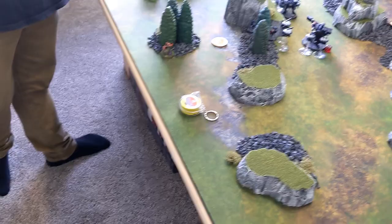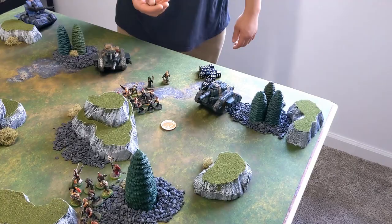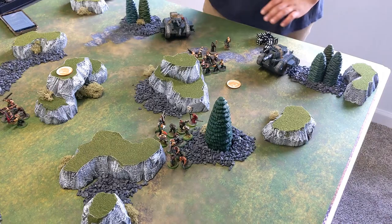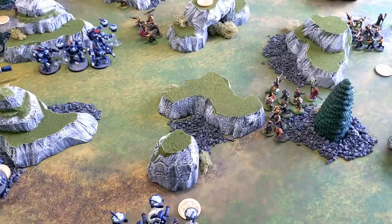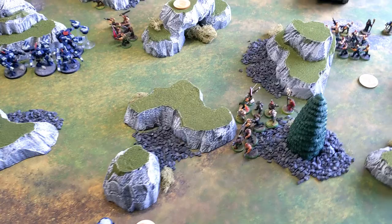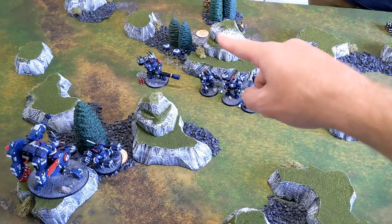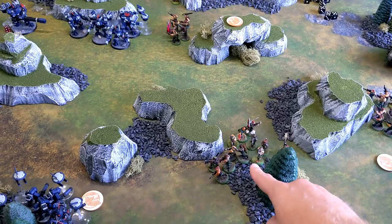In the psychic phase, the Astropath casts Psychic Barrier on a Leman Russ — rolls a nine, it goes off this time! The Russ now has plus one to save, making it effectively a two-up. Then shooting phase begins off camera: mortar fires at fire warriors — no damage; one squad uses First Rank, Second Rank Fire into drones — they live; another squad kills the nearby fire warrior squad with their fire; company commander fires plasma at shield drones but misses.